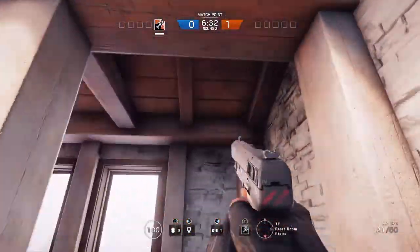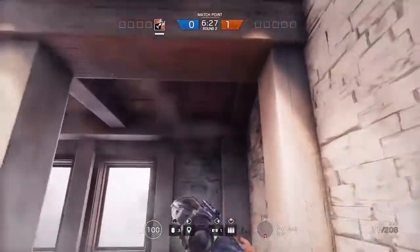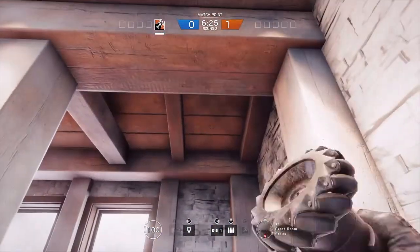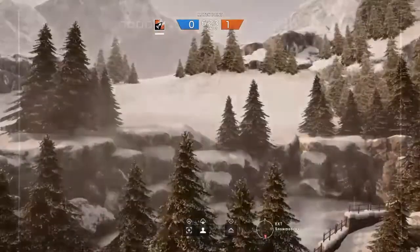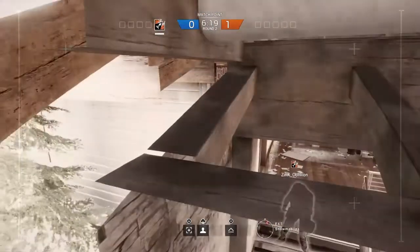Here's a clip with Ash so you guys can see you can also do it with Ash. I just want to shoot that exactly how I did it. You want to take out your drone and throw it exactly like I do — you're gonna land at that spot. Once you've done that, you've basically done the glitch, and then you want to jump on the ledge.